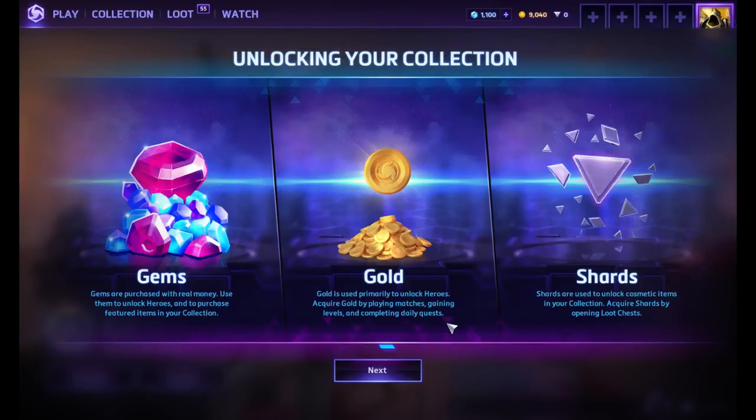So, gems is some weird real money system. Gold is from... okay, and then shards, yeah.